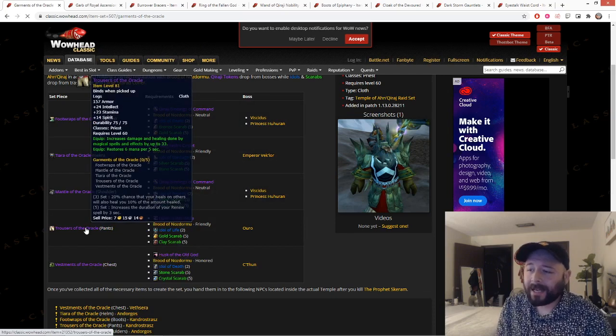Next we have the pants — the Trousers of the Oracle: 24 int, 23 stam, 14 spirit, 33 damage and healing, and 6 MP5. These are sort of decent for PvE if you could itemize the hit and give up the Bloodvine. But in all cases, Fel-Infused Leggings are definitely your best-in-slot and better — though they're almost impossible to get on a lot of servers. The Flarecore Leggings are generally better than the Trousers of the Oracle for PvE. But for PvP — look at all the int and stam — these are insane and a huge piece.